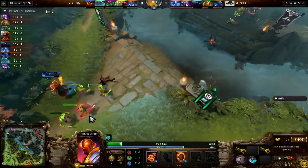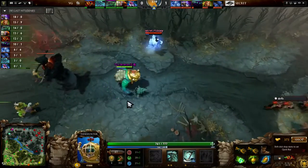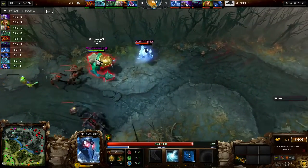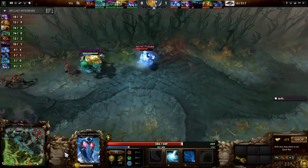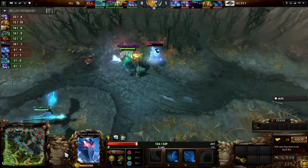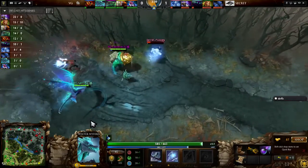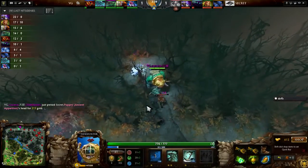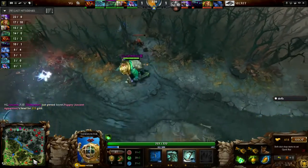In the middle lane, Windranger has been doing quite well for herself — we've seen quite a number of denies coming out from Weehaw, 15 and 9 already, and she's been threatening Super quite a bit. Looking like they're going to go for this dive — Puppy's not really going to be saved by anybody. That Orb of Venom is doing so much work, and Puppy will end up going down as the ticks continue.